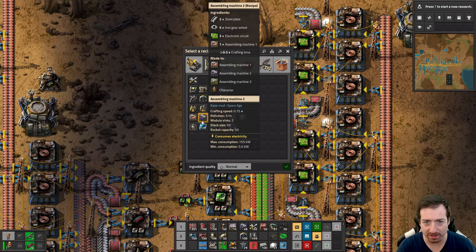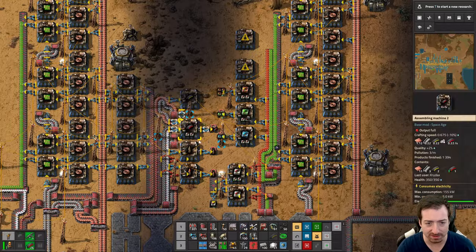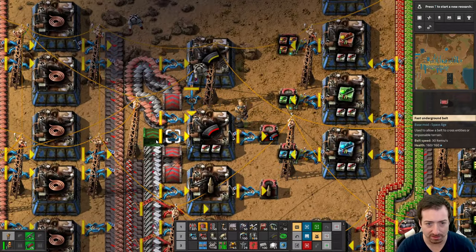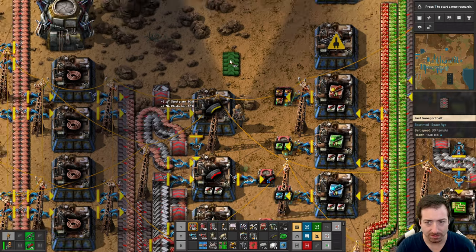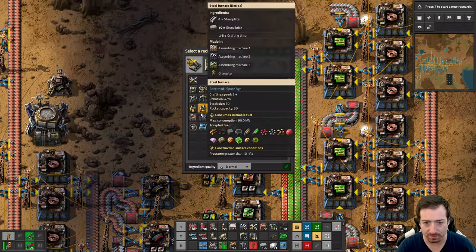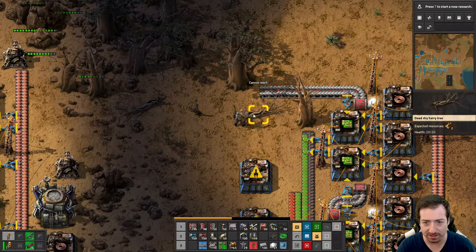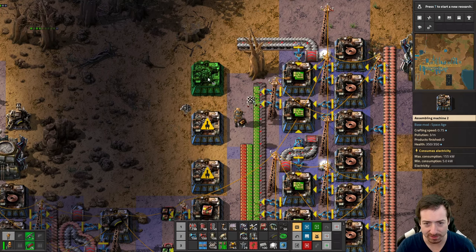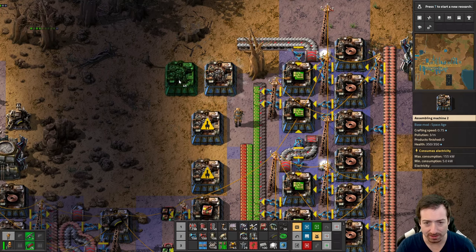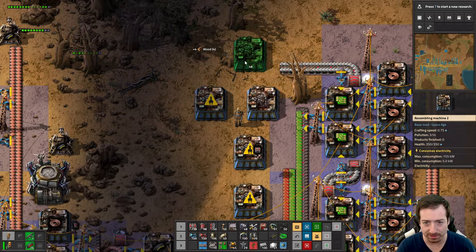I mean, can I just make all that here? All we need is copper, iron, and steel. The problem is I don't have steel — I have steel up here. So here's the iron. We'll make gears in there. You guys ready for the spaghetti goodness? We're going to do gears.